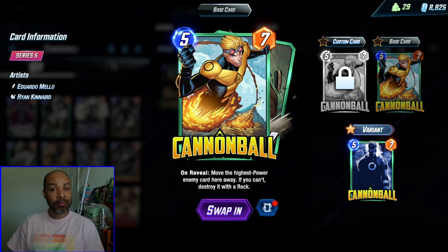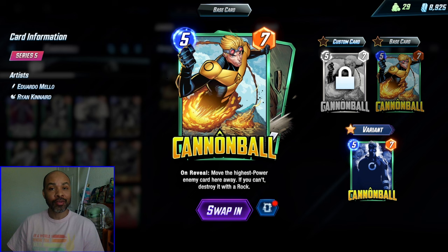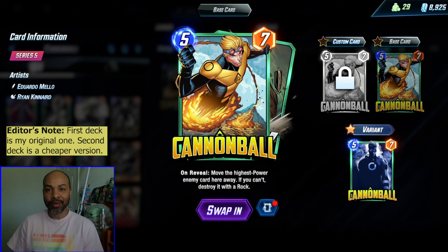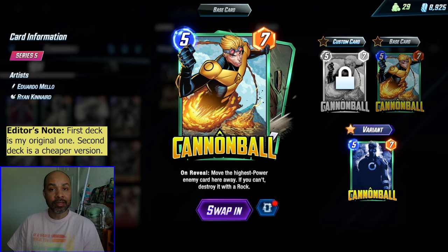Are you ready to become a big meanie? This is the deck for you. We are trying to make our opponents rage quit by sending them rocks and then finishing them off with Cannonball. I like to use off-meta decks, and now that Cannonball isn't meta anymore, that is when I decided to purchase him with tokens. I was really curious about how to make him work without Professor X, and so that is what both of these decks are doing.